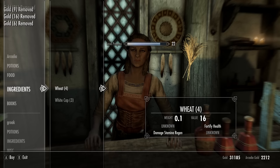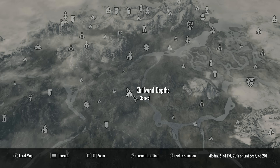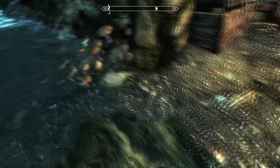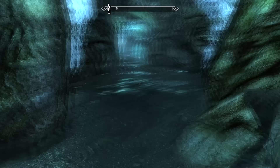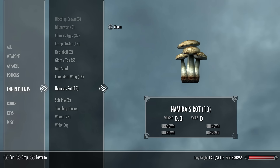For this next potion you will need firstly a Chaurus egg, which can be found here on the map in Chillwind Depths — just come here and you'll find over 130 eggs. This is one of the most common ingredients in Skyrim. You'll also need some Namira's Rot, which is a mushroom, and that can also be found in Chillwind Depths — over 40 are there to find, so you can get two of the ingredients at this one location.